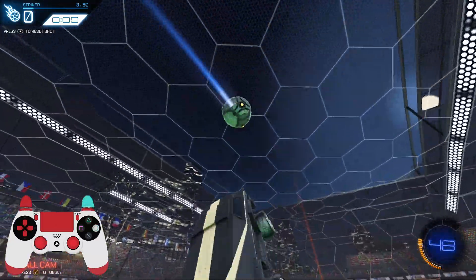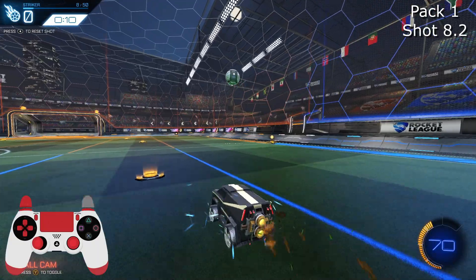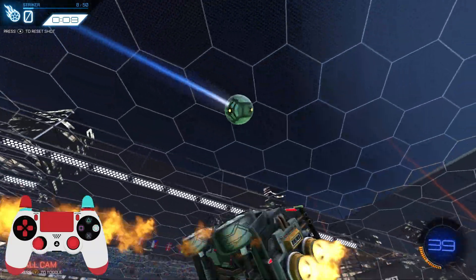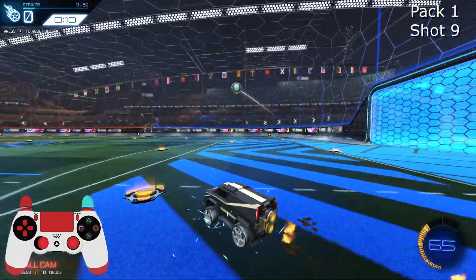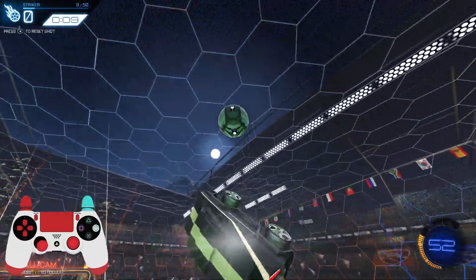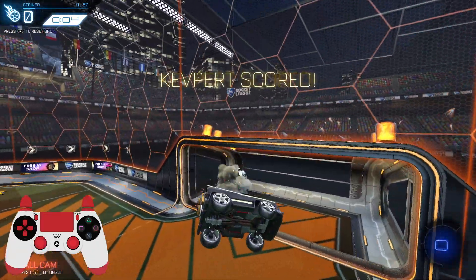Here's one where if I tried hitting the back wall initially, it would be very predictable and slow. So I go for the ceiling. It's not super easy, but for a player on the back wall or sitting in their net, it's almost undefendable. Shot 9 — if you pick up a couple pads and manage your boost right, it can result in the ceiling flip reset.